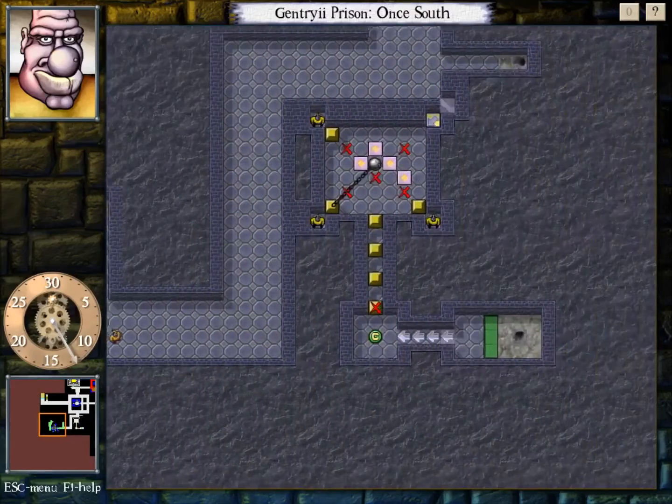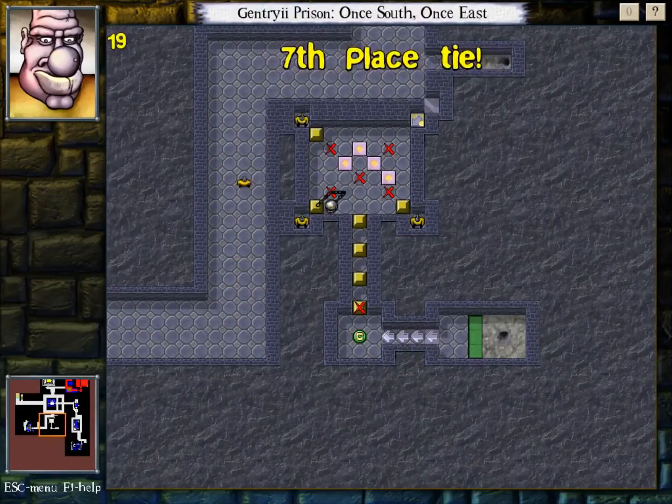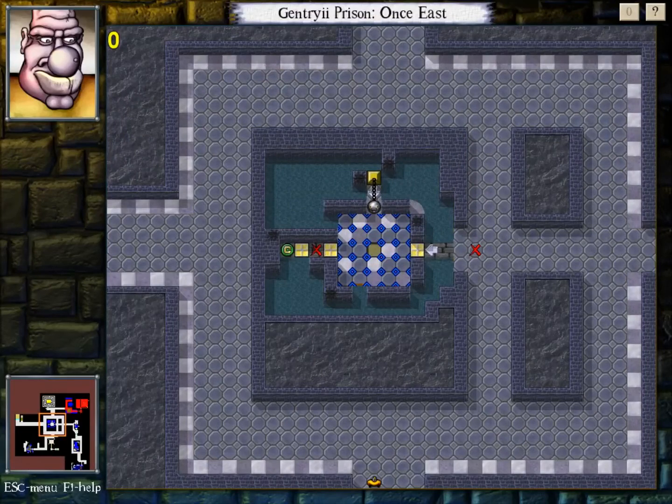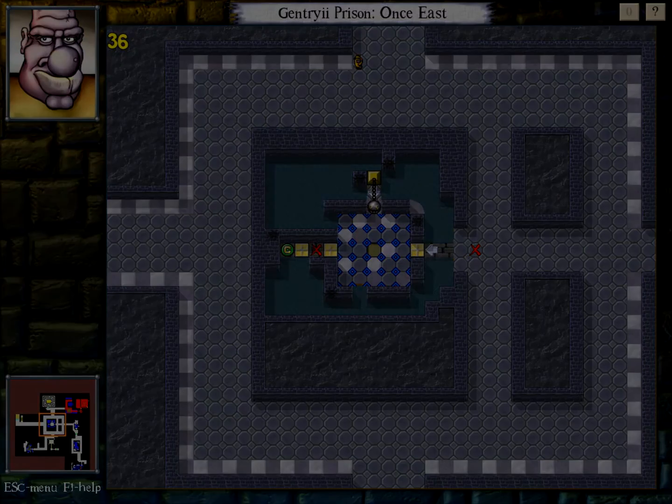Alright, so that's this entire level clear — there are no more rooms to do. I've finished all the required rooms and I'm done with Gentry Eye Prison. See you next time for another entry.